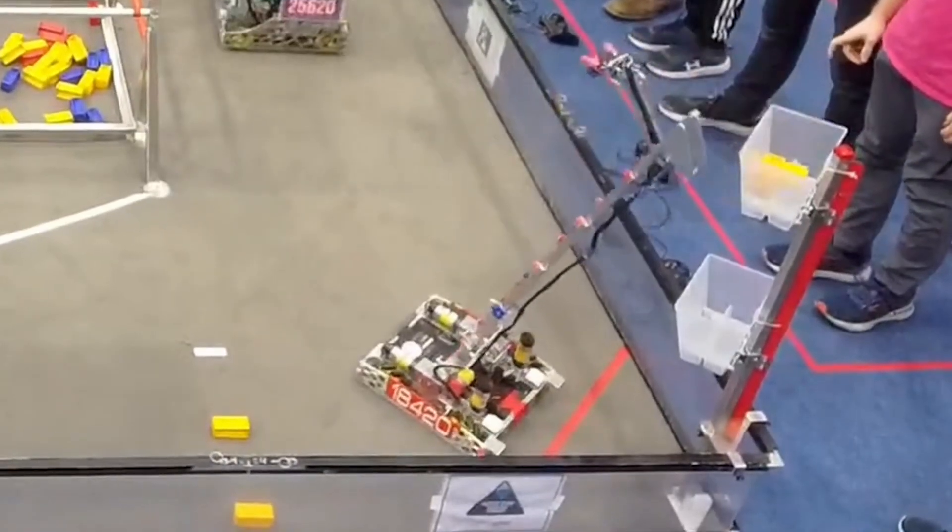Getting an inside look at how World Championship Caliber FTC teams design and program their robot can give you a serious edge. You're about to see some really smart solutions that can inspire your next build or give you ideas to dramatically improve your own team performance. In this video, I sat down with team 18420 at the Into the Deep World Championships. They're going to walk us through their robot, focusing on some particularly cool driver automations with RGB indicators, a clever power takeoff system for their hang mechanism, and their simple yet robust claw design.